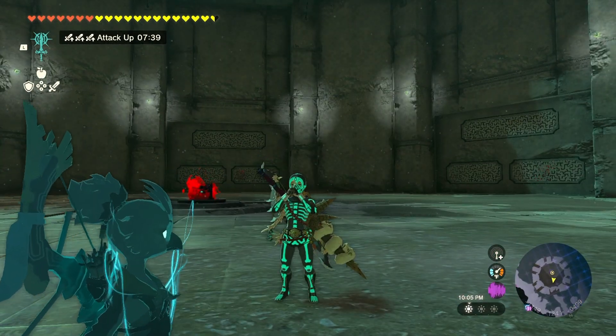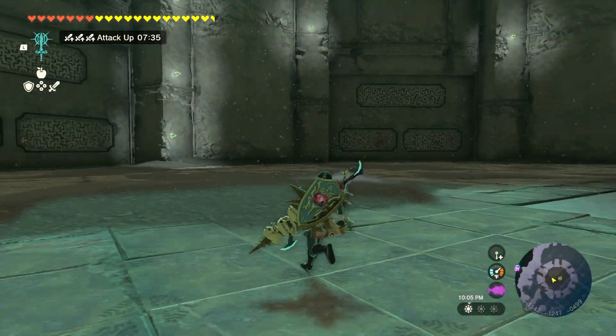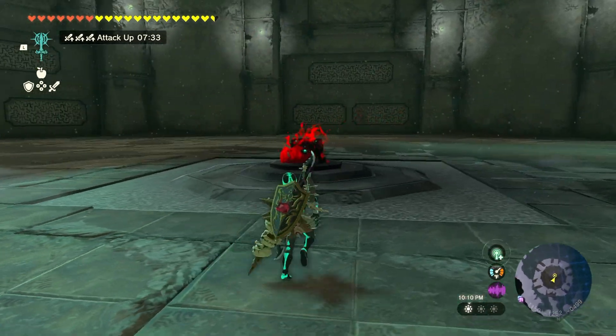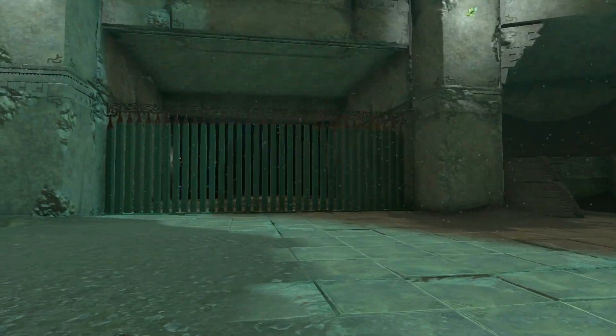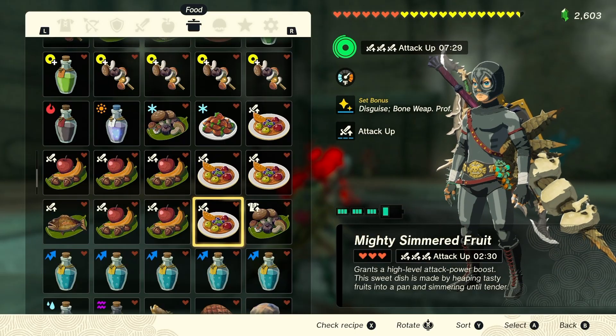You're safe in here — you can whistle, you can dance, you can do whatever you want. Nothing's gonna pop out at you until you try to activate the treasure chest. Same rules apply: arm up, suit up, and eat up. I've got my attack power meal working, I've got a good long-lasting one there.